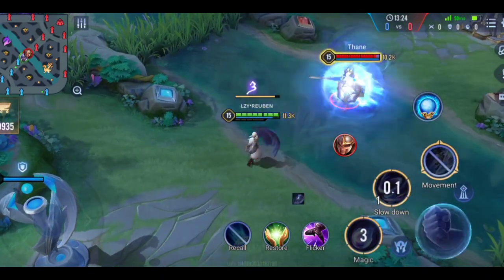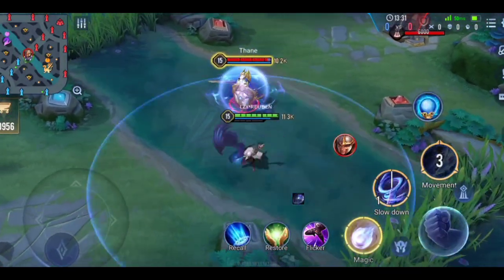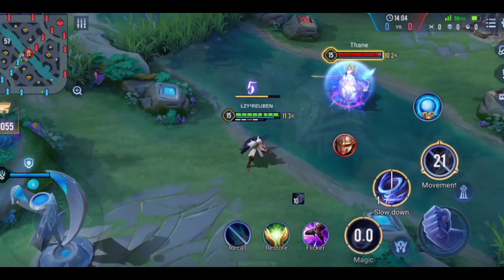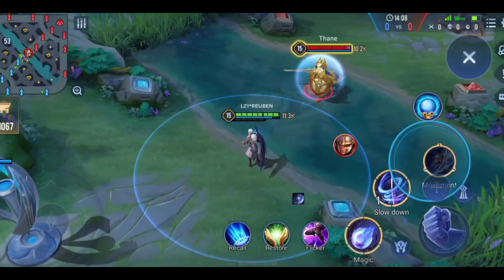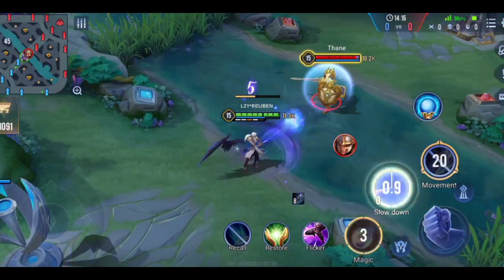To execute the cooldown reset combo: use S1 and S2 on the enemy, then use your ultimate and dash as desired. Then use S1 and S2 on the enemy again — your ultimate is almost back. Use S1 and S2 once more, dash, then use S1 and S2 again and your ultimate is fully reset. The key is that you must hit the enemy with the S1 and S2 explosion each time.